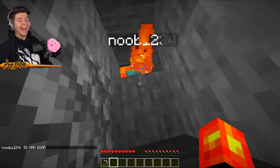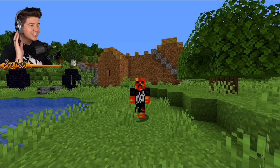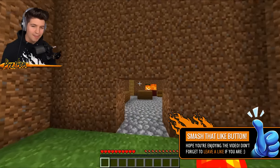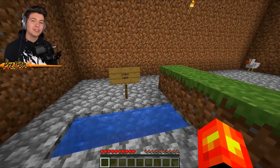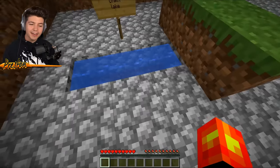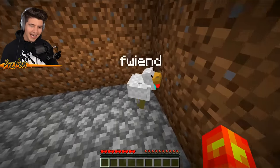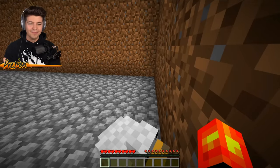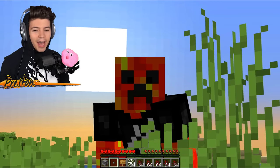This house behind me belongs to noob1234 and we are going to be doing seven extreme pranks on his house. Hit that like button down below, let's go for a hundred thousand likes and we will do more prank videos. Just in case you're wondering if this is really his house, there is a chicken lake which is a three-block source of water, and then there is this abomination of a chicken. Just look at his chest — need I say more.